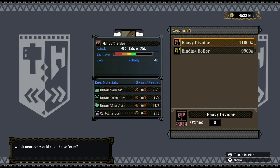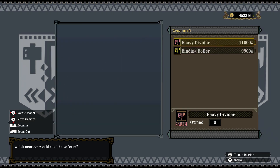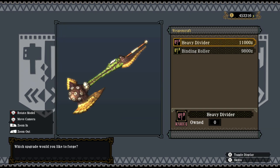The weapon of choice is the Heavy Divider. It's a Duramboros-based switch axe, although it requires Carbalite Ores which are high rank items, but the rest is just low rank Duramboros — mostly the horns, which are relatively easy to get. It's just that you do spend a lot of them if you want to get every single weapon in the game. It's a nice change in visuals. It's a modified weapon, so we get a nice increase in raw damage, twice the amount or even more of green sharpness, still an exhaust phial, and nothing else really changes other than the visual aspect.